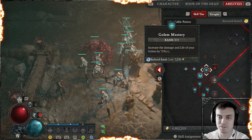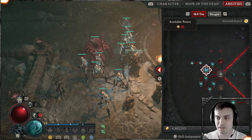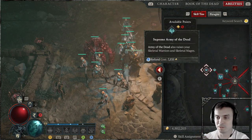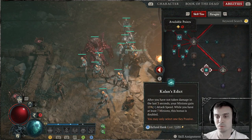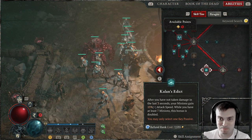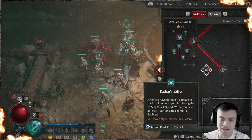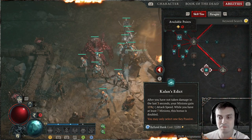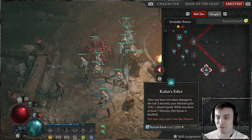Over here I have invested everything into my Golem, my skeleton — my minions basically — and their passive abilities. The ultimate, essentially, is Army of the Dead. In combination with one of the legendary effects, it makes my minions even crazier, which I'm going to get into when we start talking about the gear. For the final part, the key passives — I go with Kalan's Edict. Since my build doesn't do damage at all, because all I do is spam curses and let the other guys do the job, it's a super easy build to play with. I stay away from the enemies most of the time, and this thing triggers as soon as I haven't been damaged for 3 seconds. Your minions gain 15% attack speed, and while you have at least 7 or more, this bonus is doubled — so 30% attack speed. Even more damage. Freaking nice.